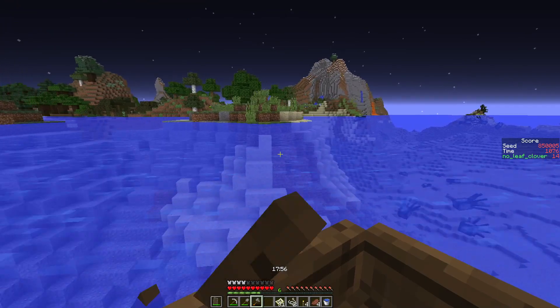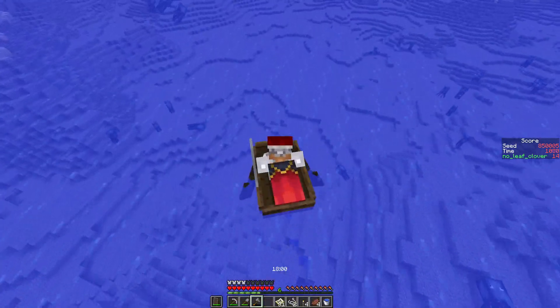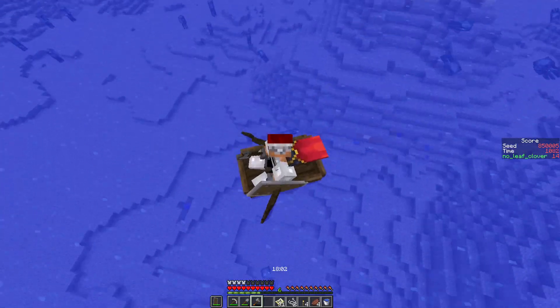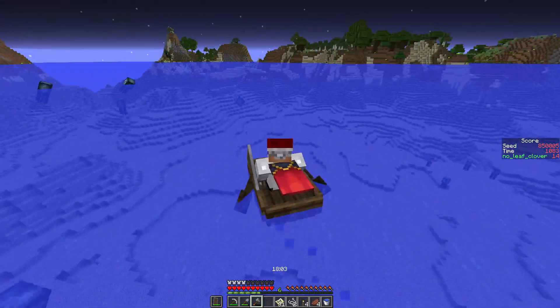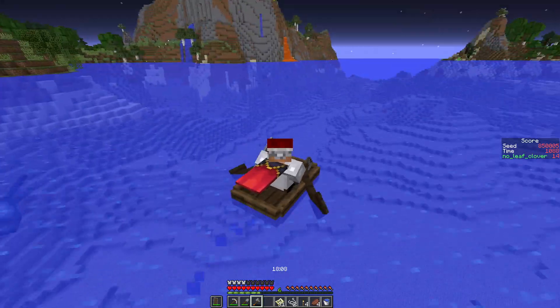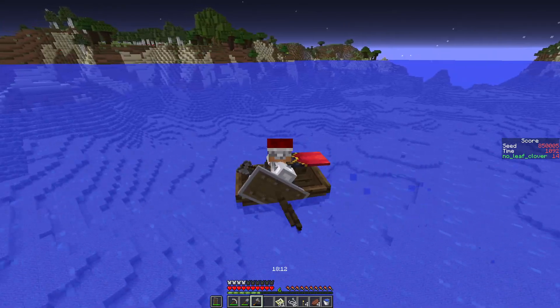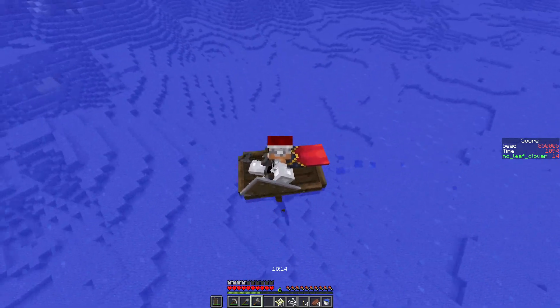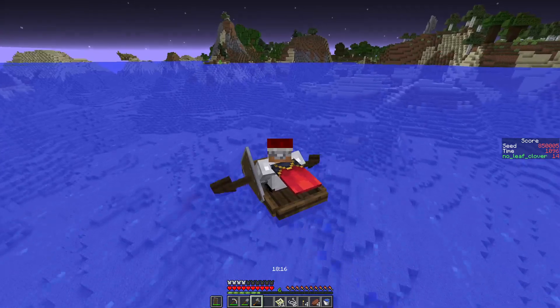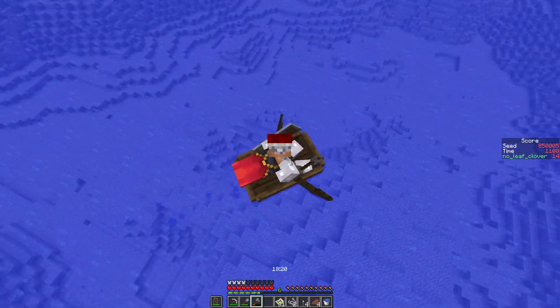These are just cold biomes. Could still find a dungeon or a taiga temple. A taiga could work — we wouldn't need a desert for it. Also no snowy biome so there can't be an igloo — the game is just completely preventing us from getting the cactus green. Those are the pumpkins. I really don't think there was a desert nearby. We've covered all that ground and there was nothing. There's another slime — I hate it.